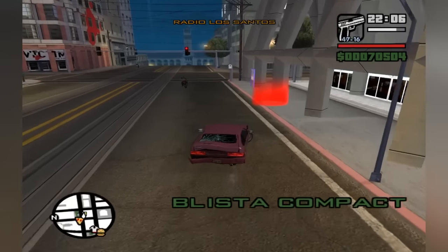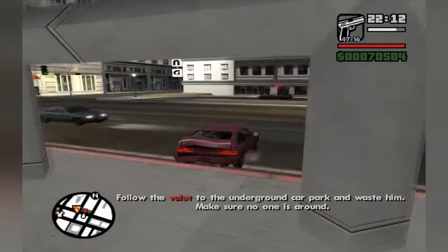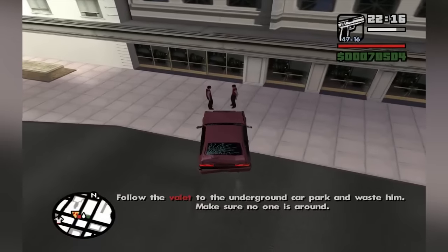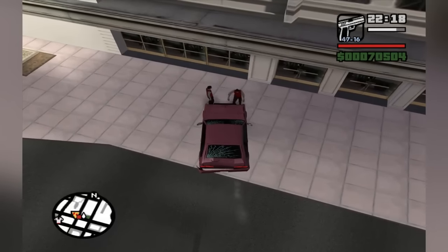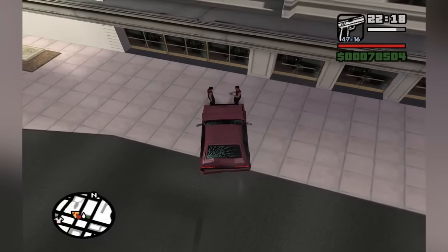Now that we know about these two spots, let's get this trick going. The first thing to do after we enter this marker is to gently push these two valets away from where they're standing. We do this because in order for the DA to teleport, these two valets need to be busy. By pushing them away, they will be busy walking back to their spots later on in the mission.